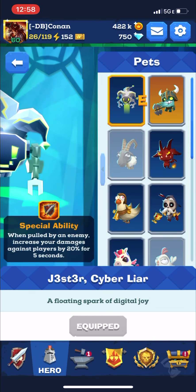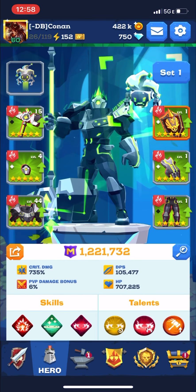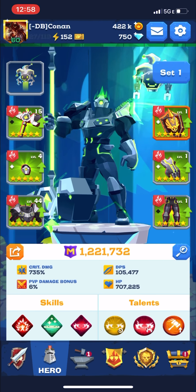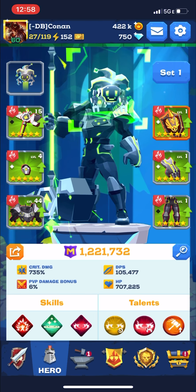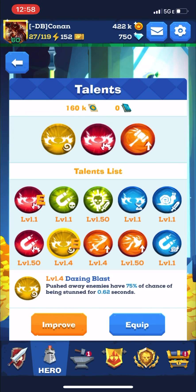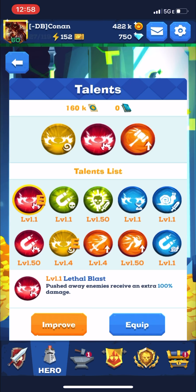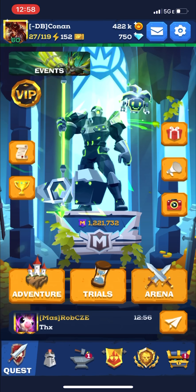They're slowed down in movement and attack. I think the Jester Pet probably fits what this set is meant for. If you put them together, you can see they look like they match. For the skills I'm running, I'm running Dazzling Blast to stun them, and also Lethal Blast to increase the damage of the Shockwave.